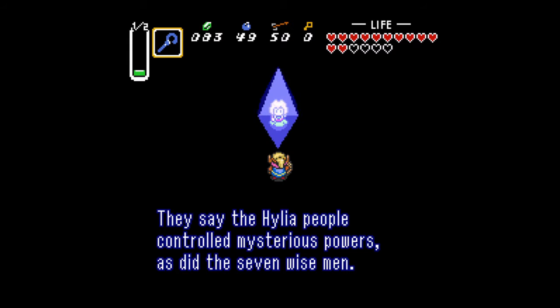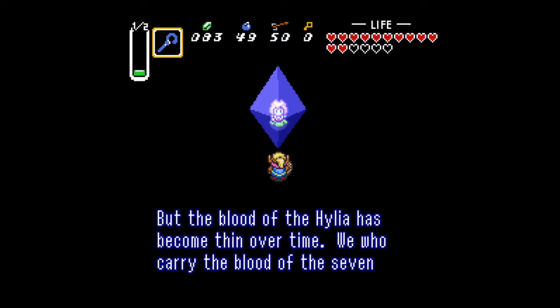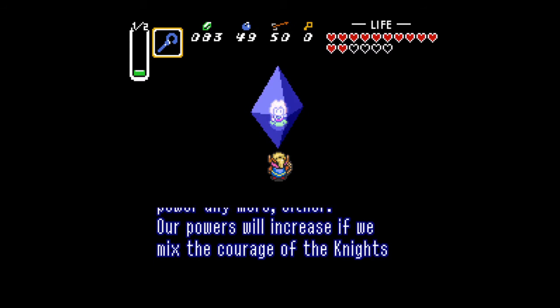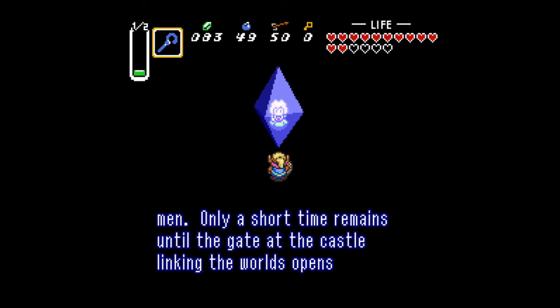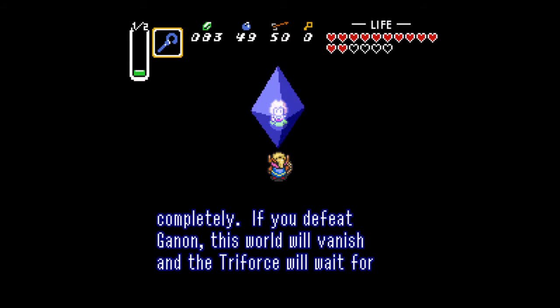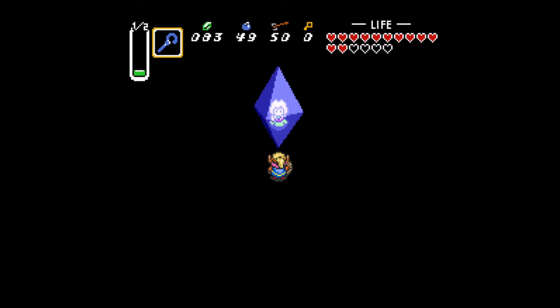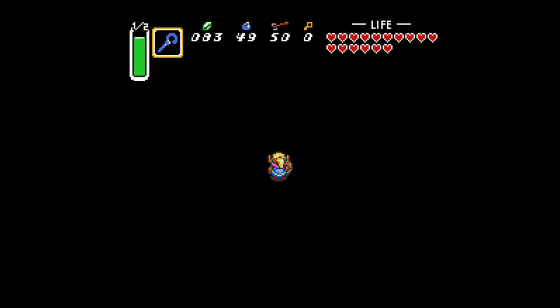They say the Hilea people controlled mysterious powers, as did the seven wise men. The blood of the Hilea has become thin over time. Those who carry the blood of the seven wise men do not possess strong power anymore either. Our powers will increase if we mix the courage of the knights with the wisdom of the wise men. Only a short time remains until the gate linking the worlds opens completely. If you fail to defeat Ganon, the world will vanish from the Triforce. May the way of the hero lead you to the Triforce. Sweet.